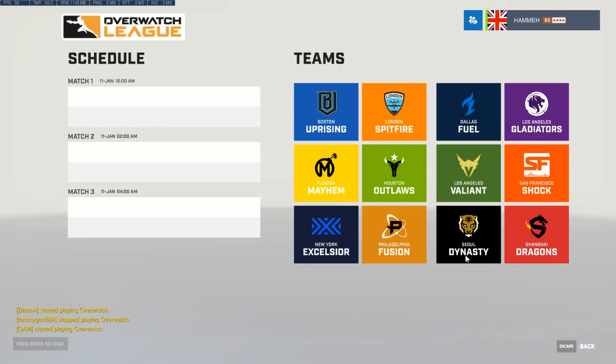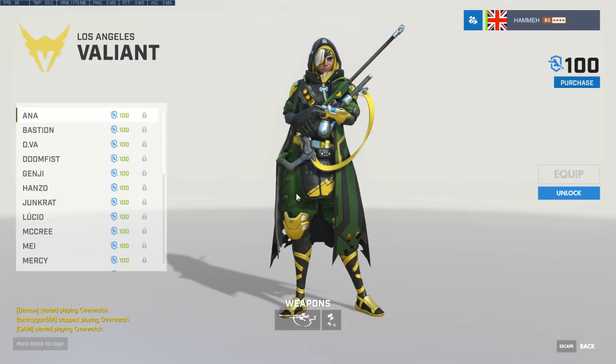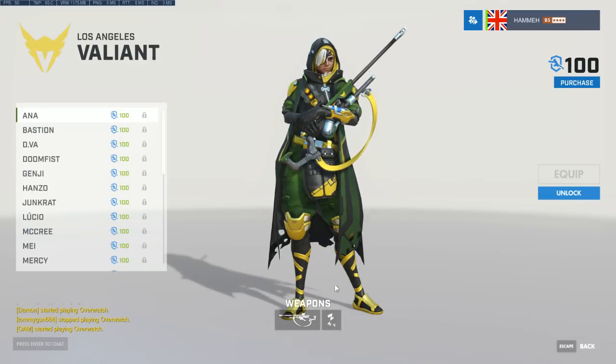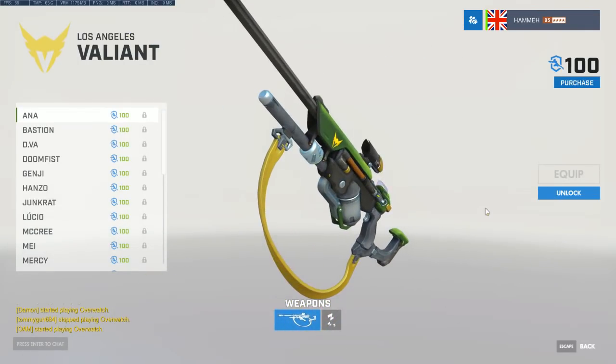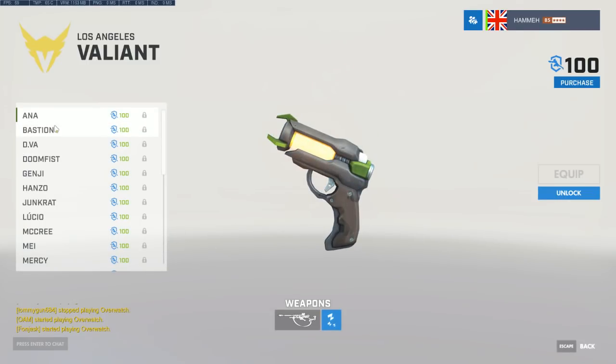Next team is the other LA team: the LA Valiant. The green and gold — that logo, if you look at the esports organization Immortals you'll recognize this color scheme. This is the Immortals slot. Immortals have a League of Legends team, a CS:GO team, and play in a bunch of other titles as well.